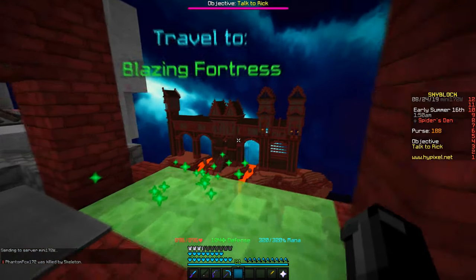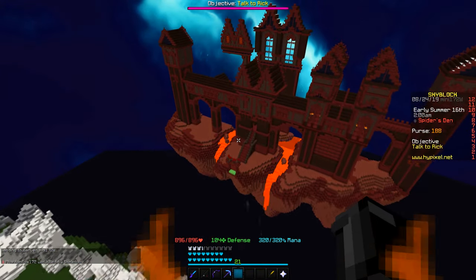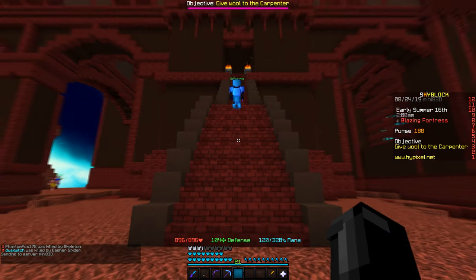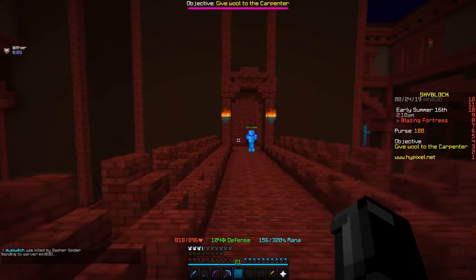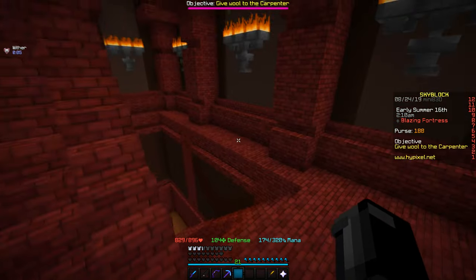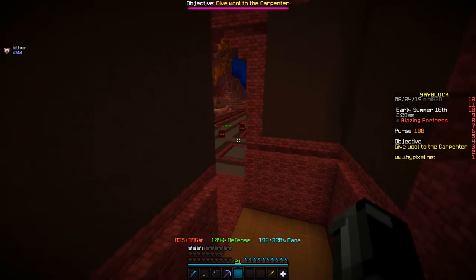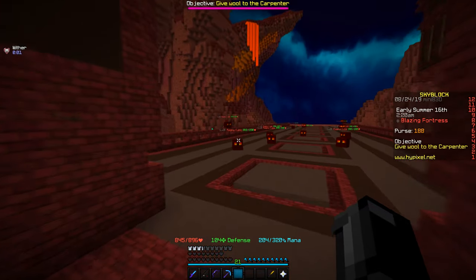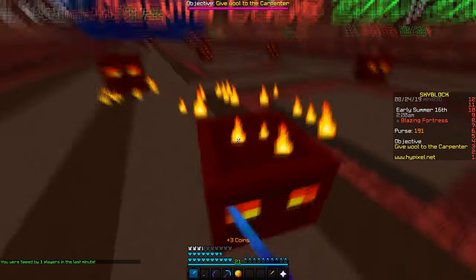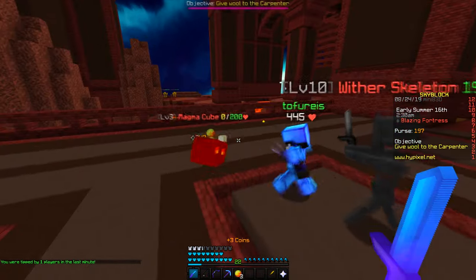Now you want to head back to the Spider's Den and go through the blazing portal, which is near the top. Once you're over here, you just want to farm magma cream until you have 80 of it, and also a wooden sword.